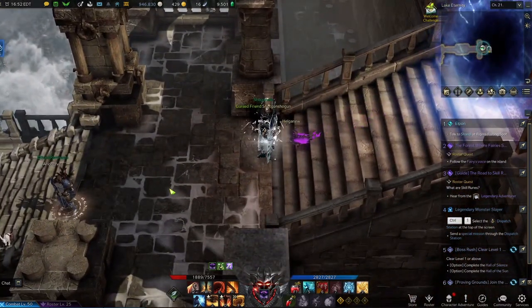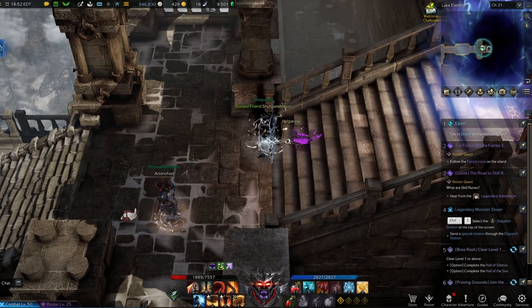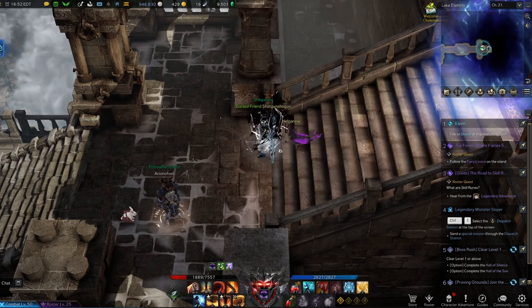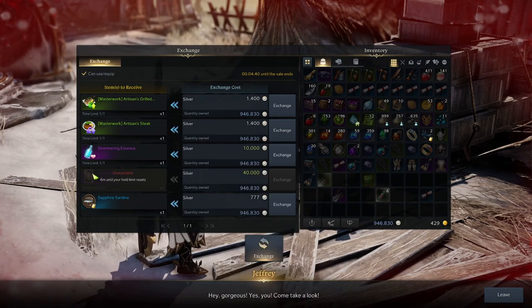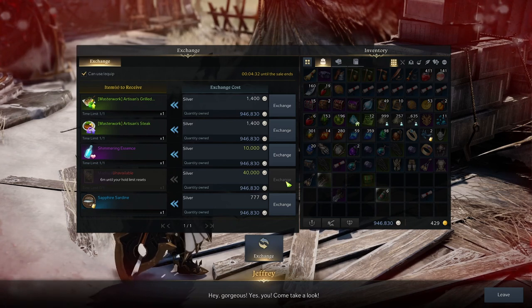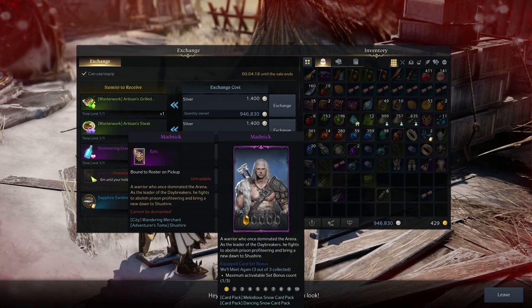The other way is the Mad Nick card and the Cion card, which are going to be coming from traveling merchants in the Shoeshire area. I will show you where each of them are. The traveling merchant will show up in Shoeshire at one of these spots at 1:30, 4:30, 5:30, 7:30, 8:30, and 11:30 AM and PM. You will want to bounce between all of these areas to find the traveling merchant to buy the card. As you can see, this is Jeffrey the merchant - I was able to get a Mad Nick card from him. You will be buying these with silver, and for 40,000 silver per card you will be doing pretty okay.